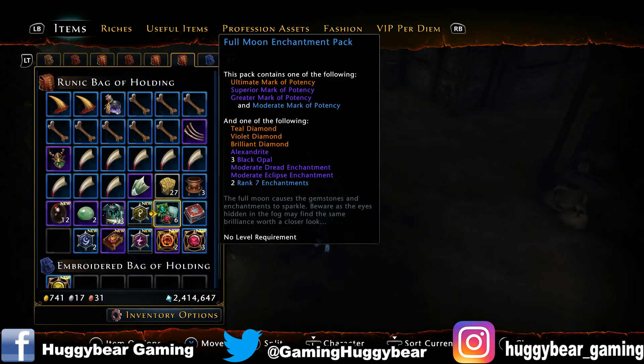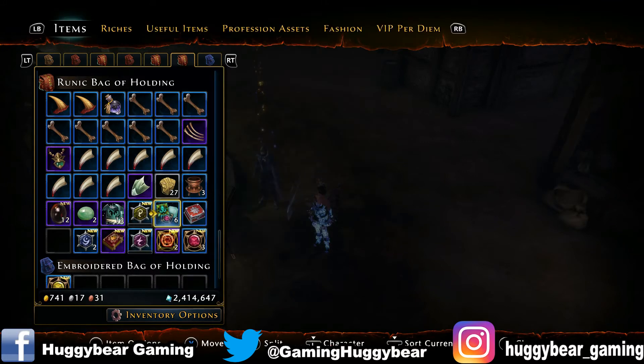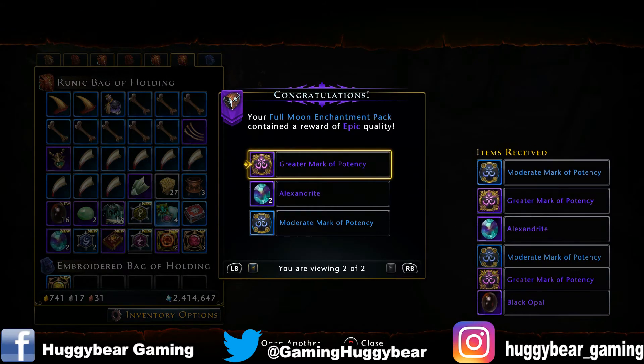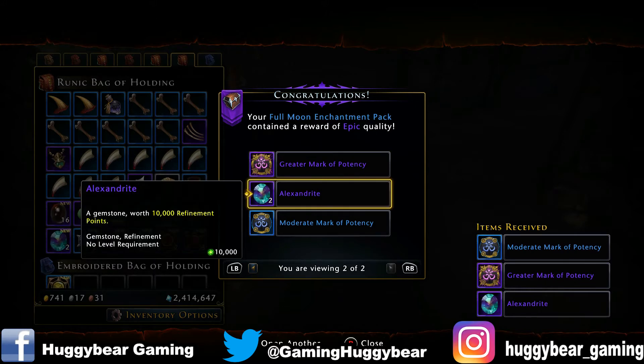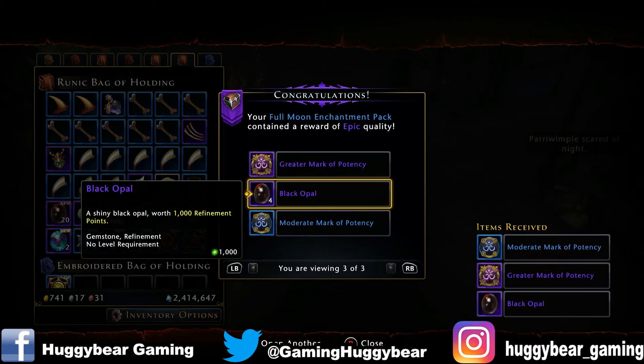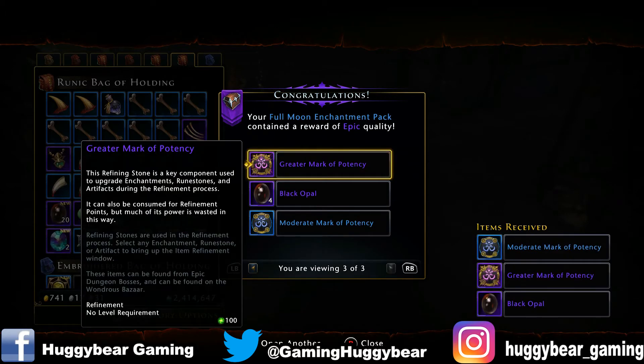The full moon enchantment, which is the Undying Lockbox's enchantment pack — let's see what we get. Box number 1: potency, black opal, alexandrite — refinement stuff, so I'm not too fussed about that. Box number 3: potency again, and a moderate eclipse enchantment — interesting.